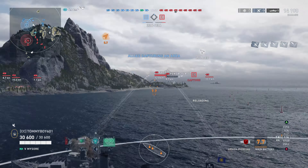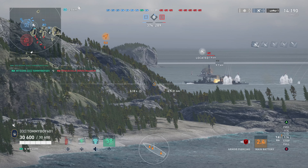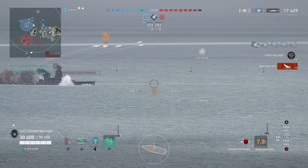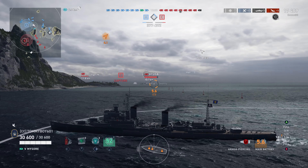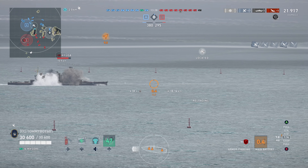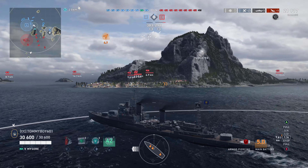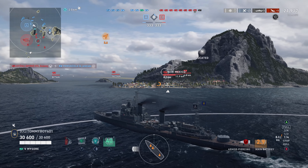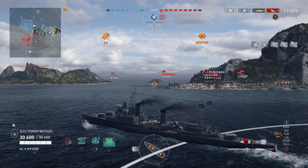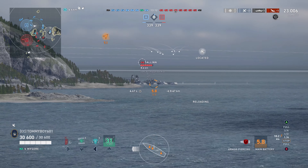What did they do to downgrade it? Well, they did a couple of things. One, there's one less turret on this vessel — two turrets up front, one turret in the rear. And then they also took the torpedo tubes away, leaving it feeling a little bit like a Belfast, but not really, because honestly Mysore to me feels more like a Tier 5 Plymouth. It is nasty, and I absolutely love it.